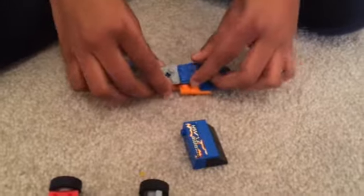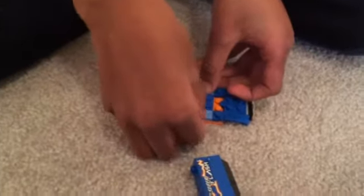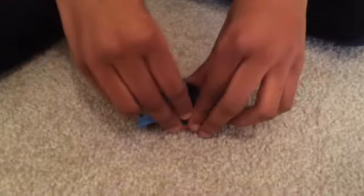Now you'll need the piece with the trailer hook — stick it right here. With these two pieces, put them right here. Now you can put this here. These two pieces like this; this is an optional piece. Here's the Baja truck.